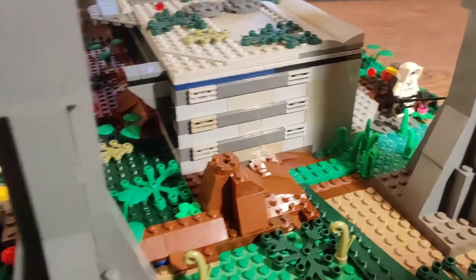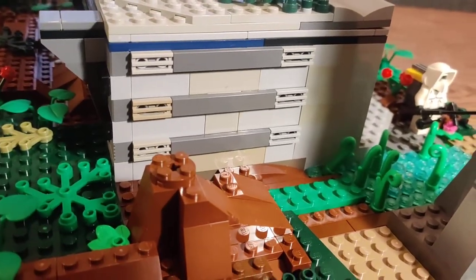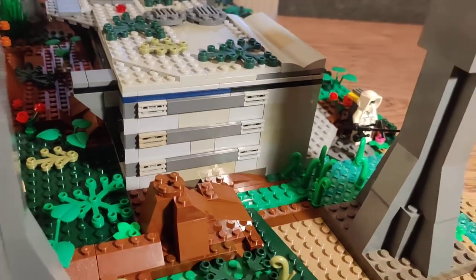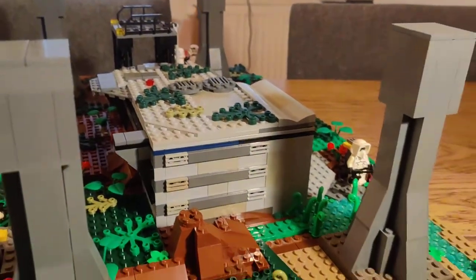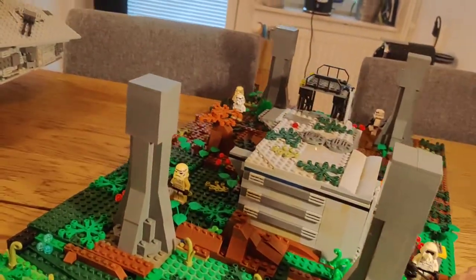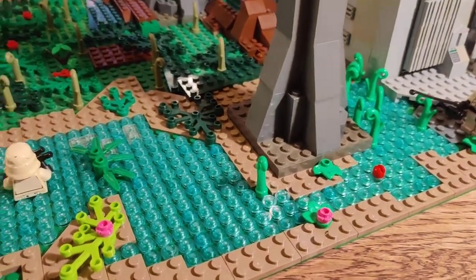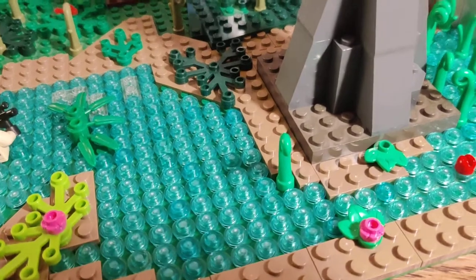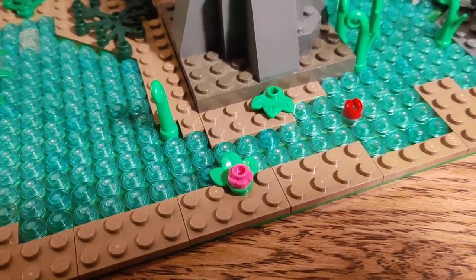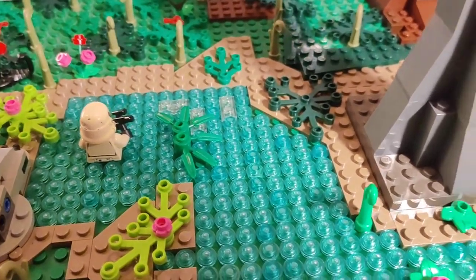Let's get into the side details here — you can see I used some SNOT technique with some tiles there, which is kind of stripey and does work out. Then we'll just follow the stream along from the pond, and along the little pond we've got some pink flowers growing close to the water, and some of these plants as well on the water.